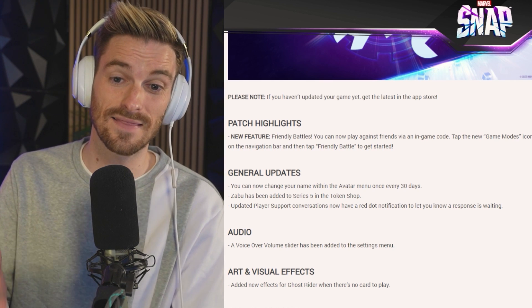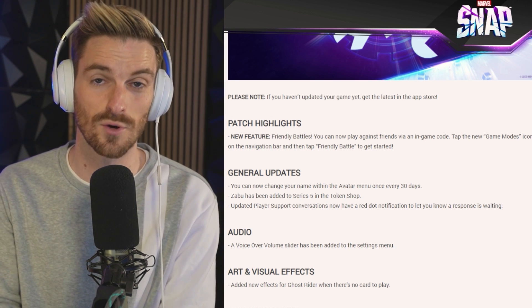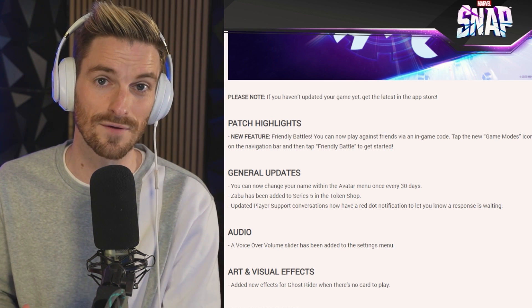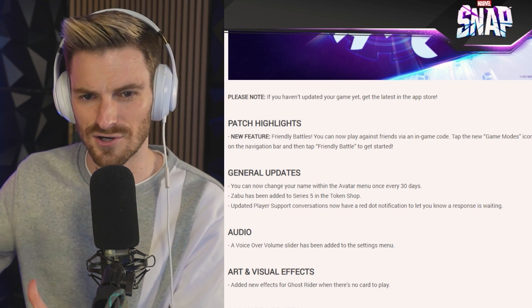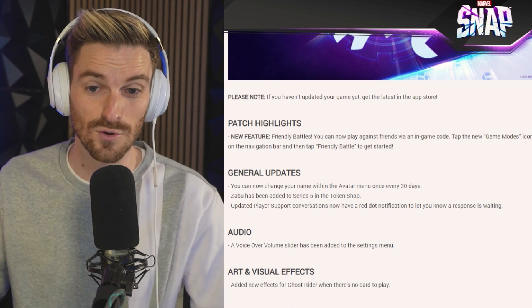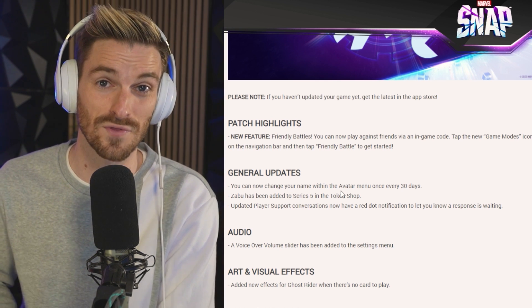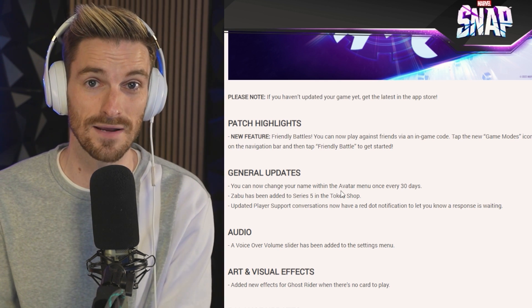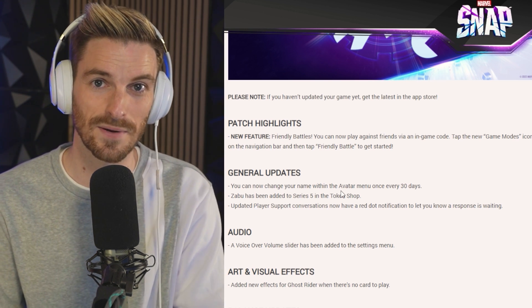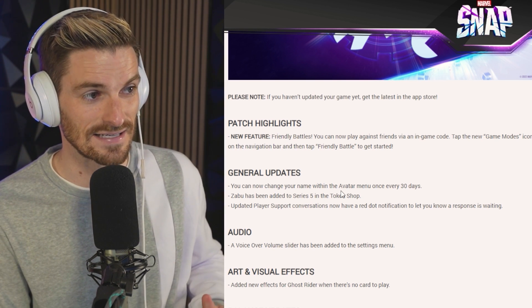Outside of that, the only other two things: Zabu has been added to Series Five in the token shop, so if you don't spend on Marvel Snap and didn't get the season pass, Zabu is available for tokens — albeit they're going to adjust him so I'd probably hold off on grabbing him. Also, you can now change your name in the avatar menu every 30 days, which is fantastic for a lot of you who thought you'd play Marvel Snap for a hot minute and are still playing months later.